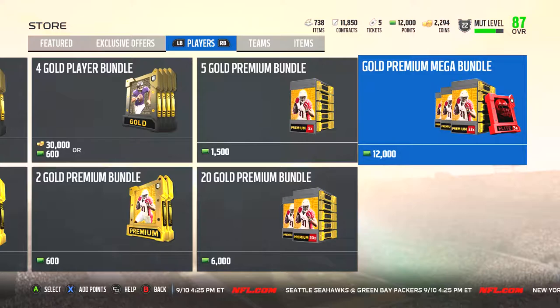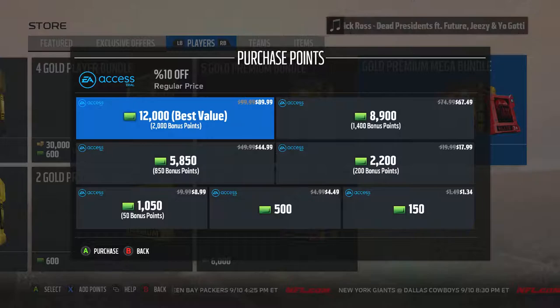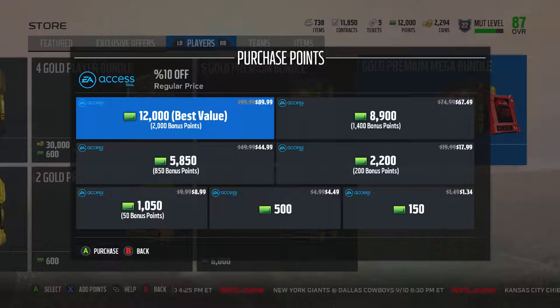Before you can open packs, you either need to have enough coins for the corresponding packs, or enough points which are purchased with real money. If you're planning on buying a lot of packs, I highly recommend getting EA Access if you don't already have it. It costs $5 a month, so by default it's going to save me $5 off this 12,000 points and effectively pay itself off. Every 12,000 points I get after that, it will save me about $10, so if you're planning on getting a lot of packs, this is the way to go.